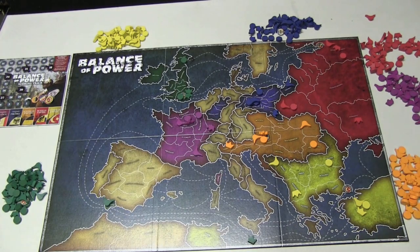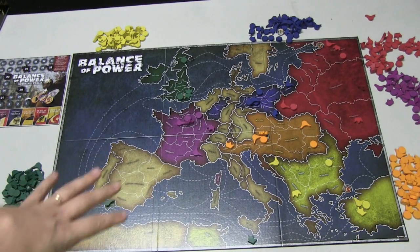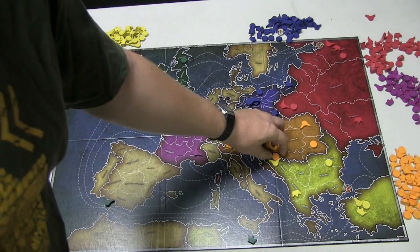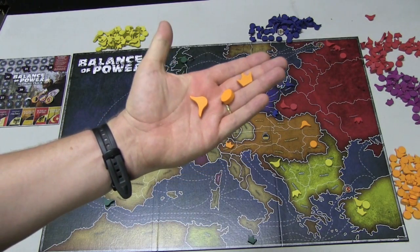The game takes place on a map of Europe. Each player gets a card which shows which army or nation they're taking. In their capital, they're going to put three of their units. You have a coin which stands for a banker, then you have one hat — the crown — that stands for the king, and another hat that stands for the general.